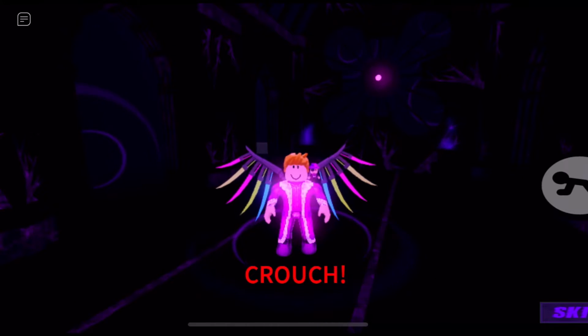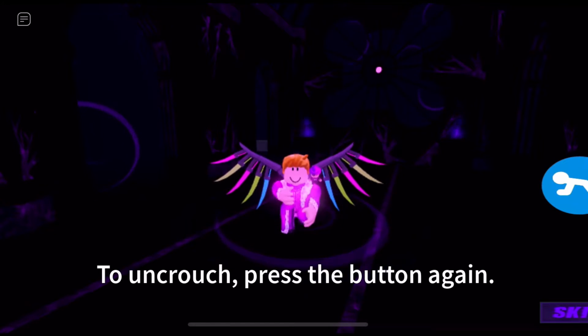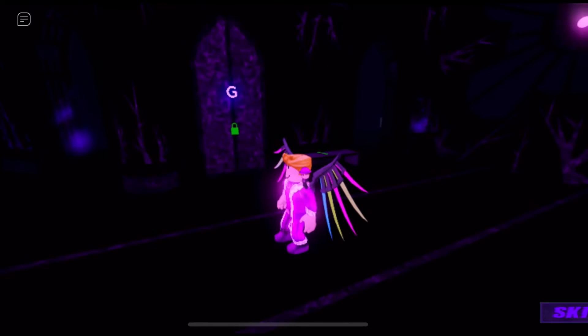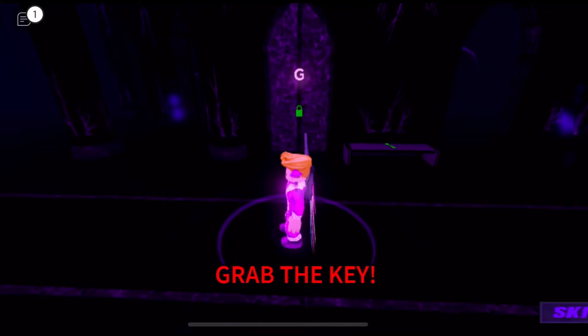Crouch! Press the button again. Okay, fantastic — that's easy. Now let's try using items. There's a green key over there on the bench. Tap the item to pick it up. Grab the key!